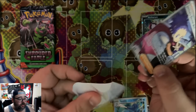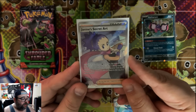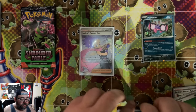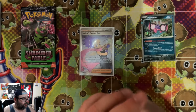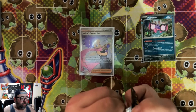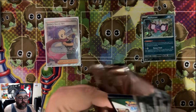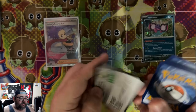Let me go ahead and put a sleeve on it — because as we say on the channel, if you like it, then you should put a sleeve on it. Look at that beauty right there. One hit is always good. On top of that, you got the Iron Moth and the Slitherwing from the reverse side — two cards going in the artwork binder and one beautiful full art trainer. We'll say that this 3-pack blister is probably a success.